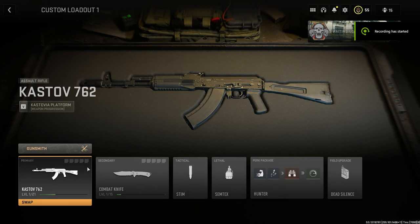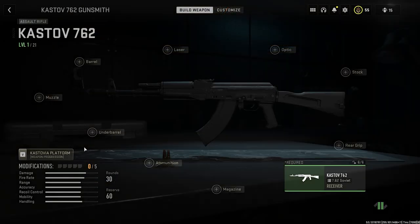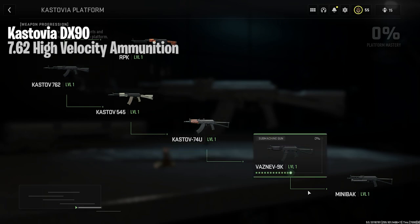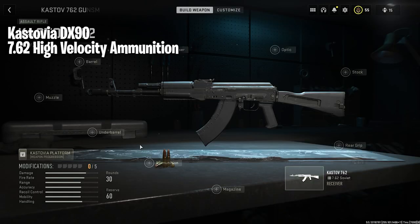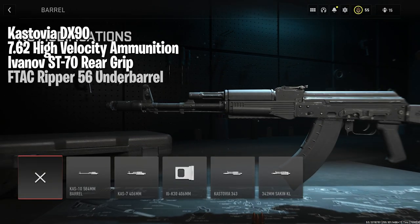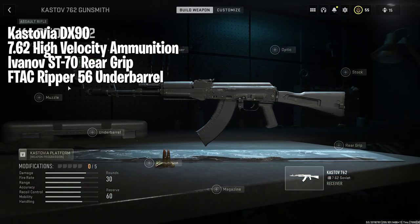Next up is the Castoff 762, and we're going to put the Custovia DX90 on it, the 7.62 high-velocity ammunition, the Ivanov ST70 rear grip, the FTAC Ripper 56 underbarrel, and your choice of optic.